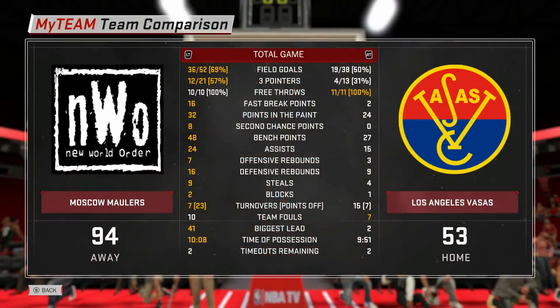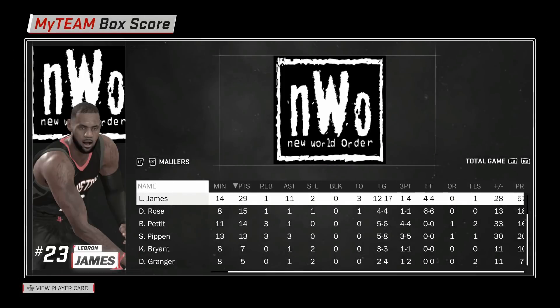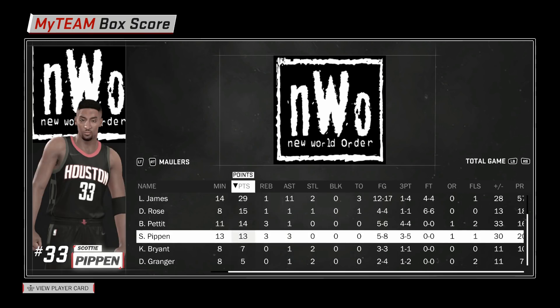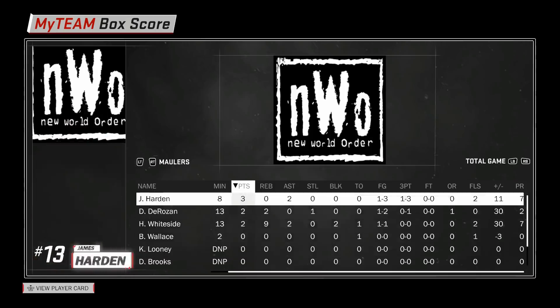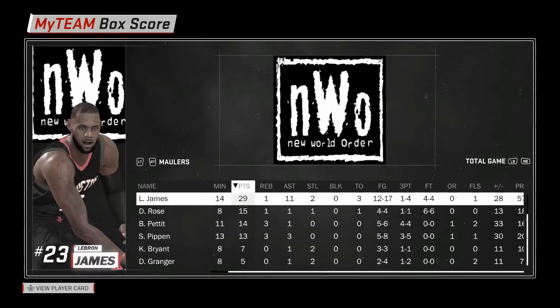Let's have a look at team comparison. We shot 69% from the field and 57% from three, which is unbelievable. We shot 14 more shots than they did. LeBron at 29 points only missed five shots, three of those were three-pointers, and he also had 11 assists. Derrick Rose had 15 and didn't miss. Bob Pettit at 14, missed one shot, went 4-for-4 from three. Scotty Pippen missed three shots for 13. Everyone scored except Ben Wallace, but Ben Wallace just wasn't needed — we needed Pettit for floor spacing.